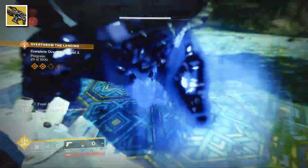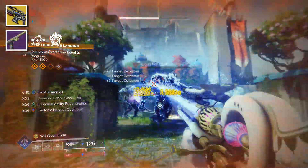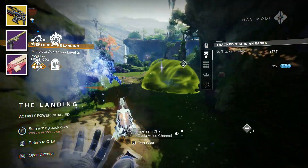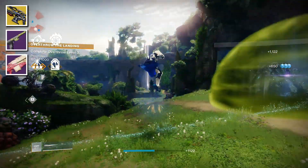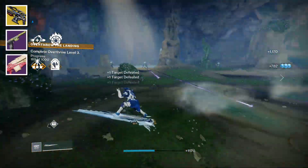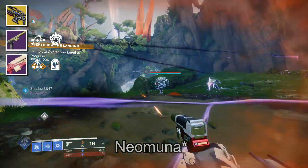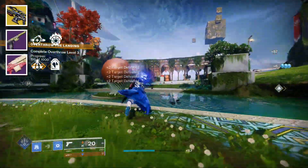The energy weapon slot is typically locked into a primary ammo weapon. I chose a world-drop sidearm with Heal Clip and a nice rate of fire, but you can use any primary weapon here. My heavy of choice is Qullim's Terminus because it comes with Headstone and is a machine gun, so you can proc Headstone as much as physically possible — destroying more stasis crystals, giving you more grenade energy back. You can also use a wave frame GL from Throne World or a rocket for extra damage.